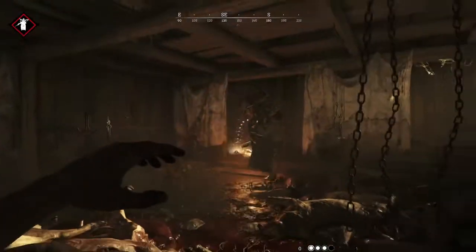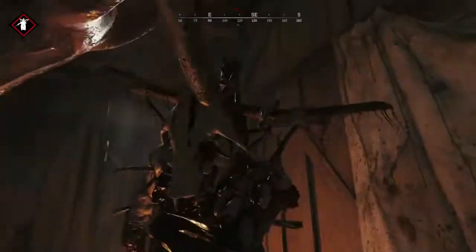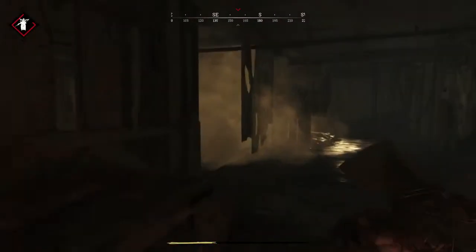The Butcher runs after players at the same speed as the sprinting speed whilst swinging his hook. The worst thing about the Butcher is it leaves a fire patch behind him, so if you try and walk around you'll see a load of fire behind him. However, this Butcher has a weakness — he's easy to kill with an axe, so make sure you use your strong attack on him so you can stun him.